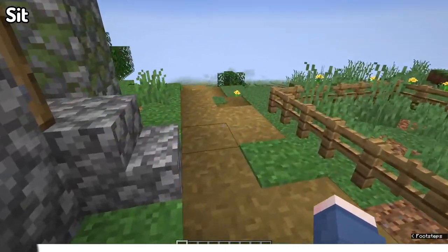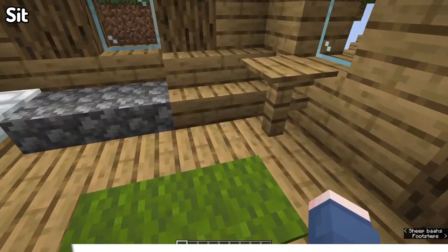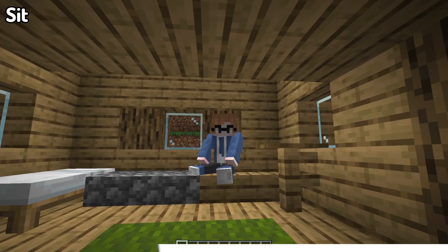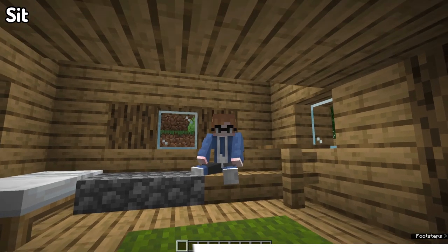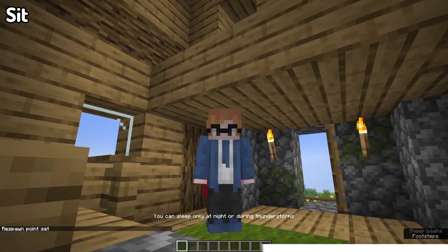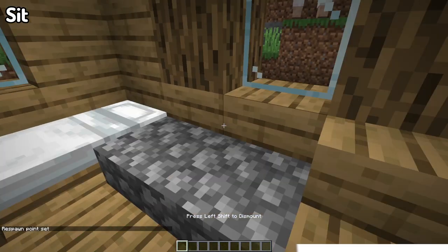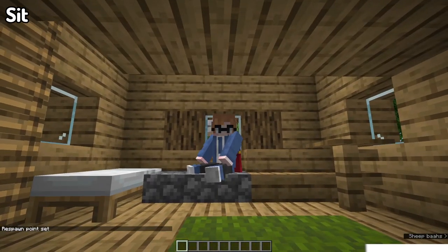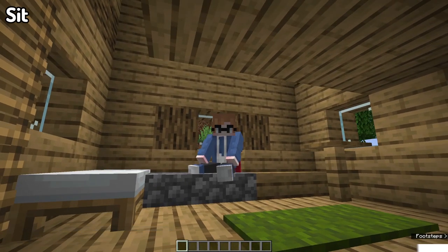Moving into our next mod, we've got a mod known as Sit. You can probably guess by the title what this is — Sit allows you to sit on slabs and stairs like chairs. Simply right-click the top side of a right-side-up slab or stair block with an empty hand to sit on it. To exit, press the key you use to exit a minecart. It's a really cool and useful little immersion mod.